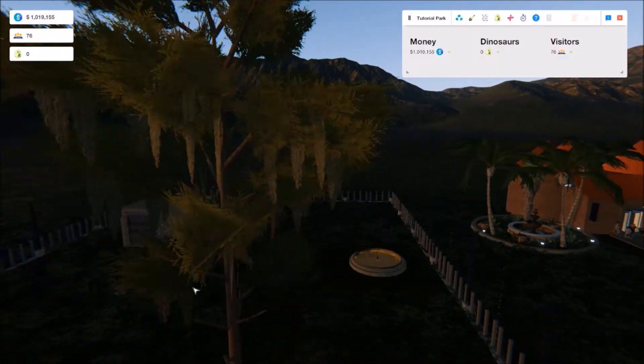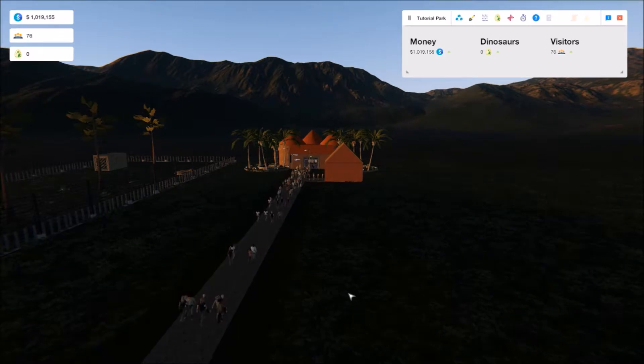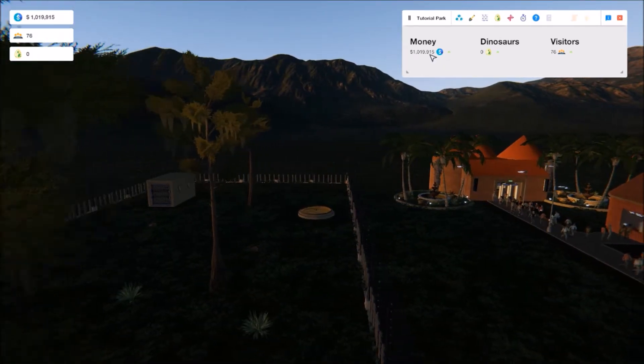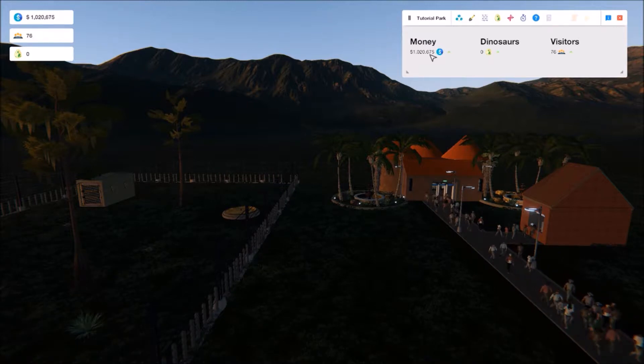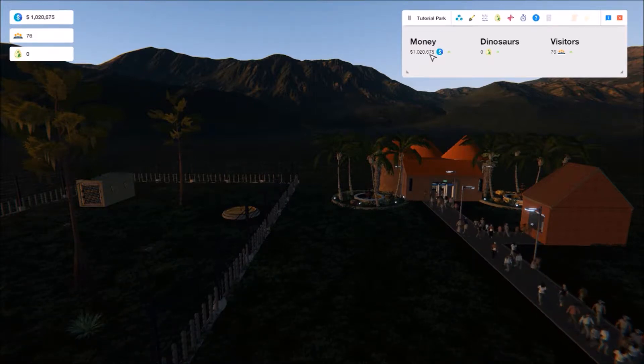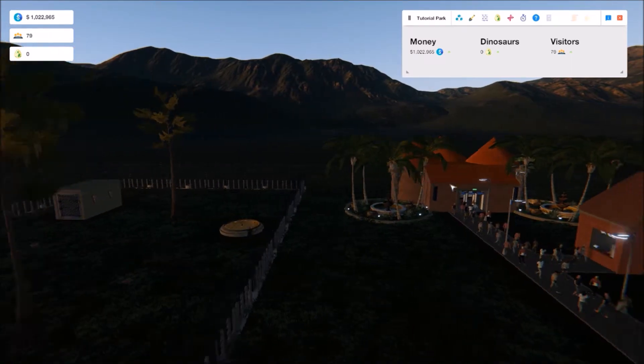Now I've built a hatchery, which is a third Core Block, so my visitor count has gone up to 76. You can see my money is also increasing, even though I'm building things and spending money, because the money goes up depending on how many visitors are in your park. I guess they're buying a lot of burgers.